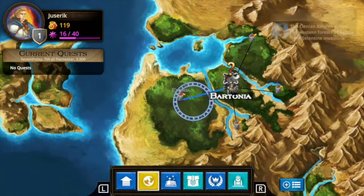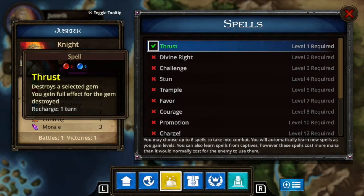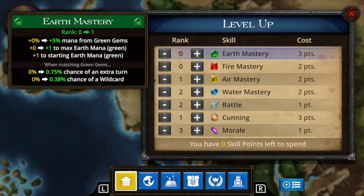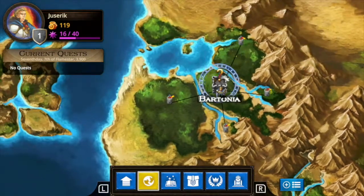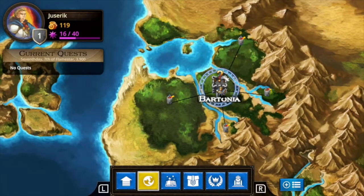You can spend those points to upgrade your character. Using the left or right triggers gets you to the spell upgrade screen. After leveling up here, I find I have zero skill points this time around, but you'll earn skill points as you fight and win battles and can spend them later to build out your character.